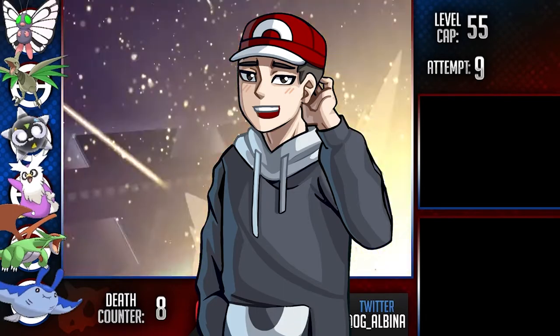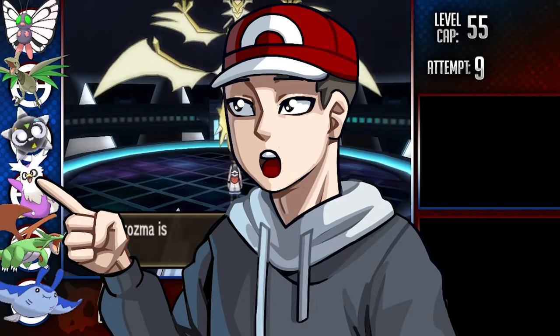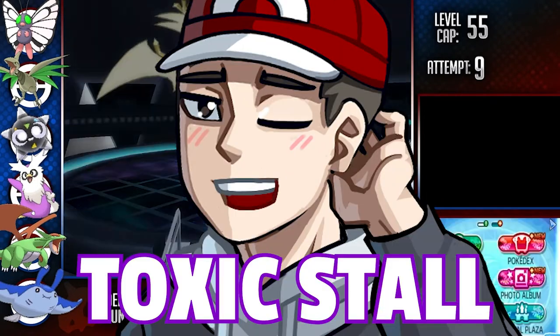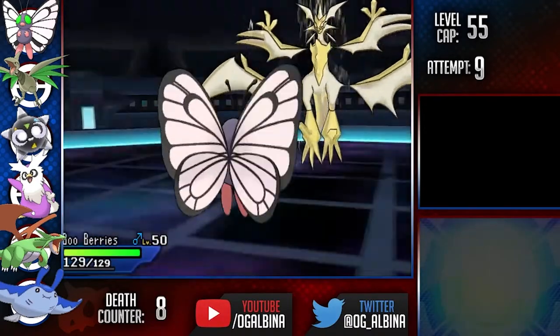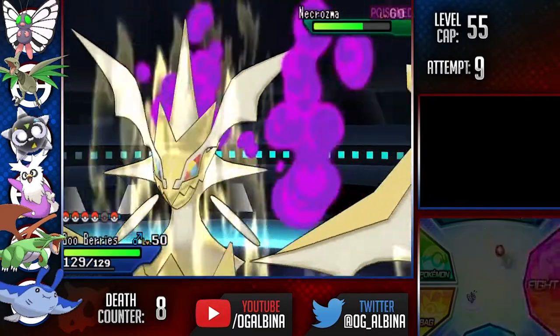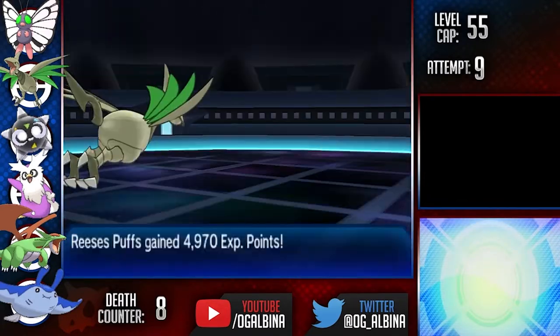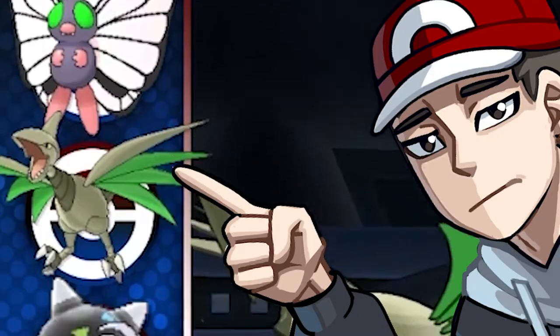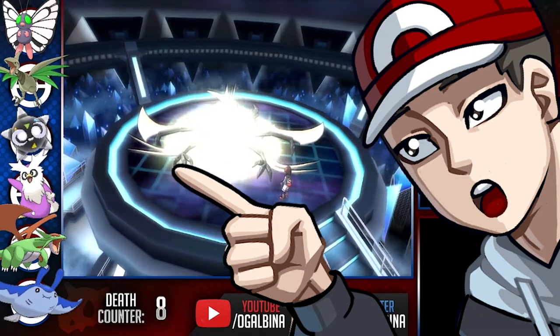Anyone want to guess how I beat Ultra Necrozma? Say it with me — Toxic stall. We gave our sacrificial lamb Delibird a Focus Sash and Toxic plus Protect. After it went down, we were able to go Butterfree, get off a Protect, also go down, then go into Skarmory to finish off with one more Protect. Look at my team and tell me a better strategy here. Alright, let's move on.